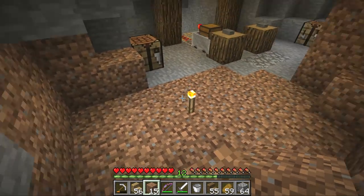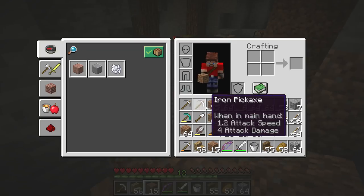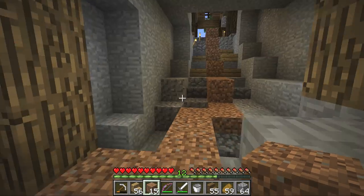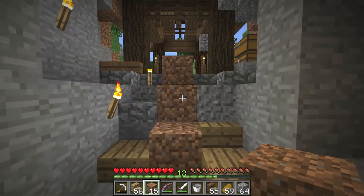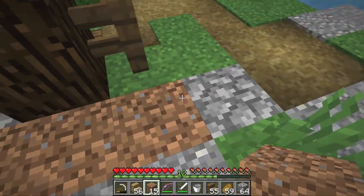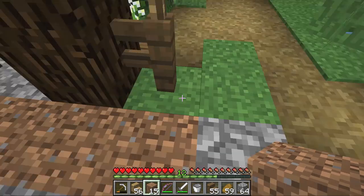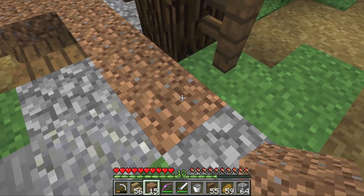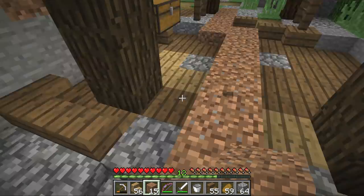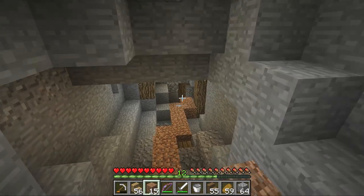Down here I want to have a nice little section of green. Now how are we going to get all of that green down here? Because we can't actually pick up grass blocks in Minecraft. If we had a silk touch enchanted shovel we could, but we don't have silk touch yet. So we're going to have to do this the old-fashioned way. I've made a line of dirt all the way from the surface down to the bottom of the mine. Basically, this grass block is going to grow into this dirt block, and all of these dirt blocks are eventually going to become grass blocks over time. That grass is going to grow all the way down into the bottom of the mine.